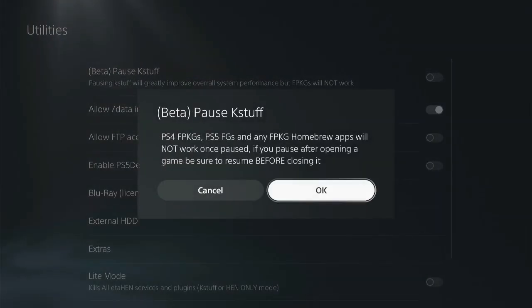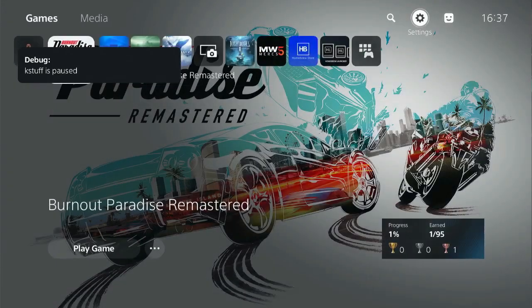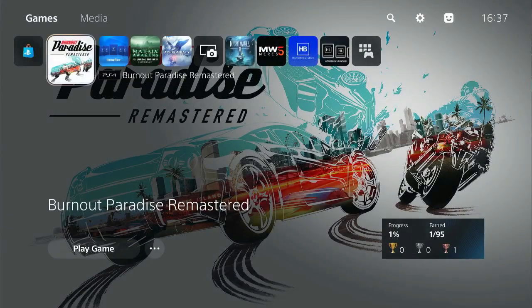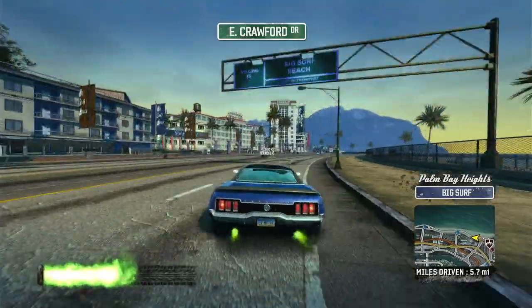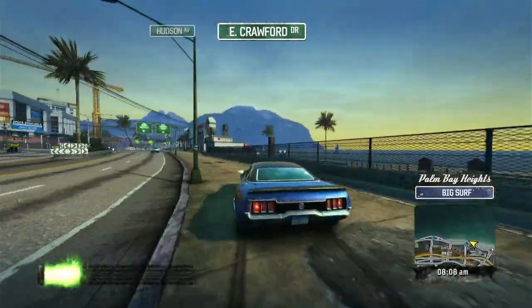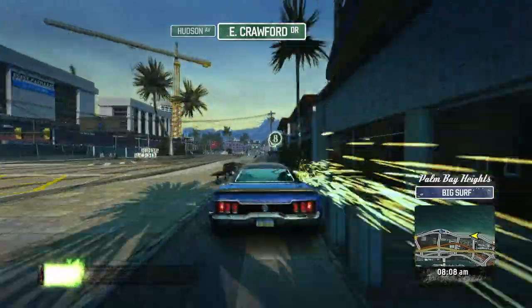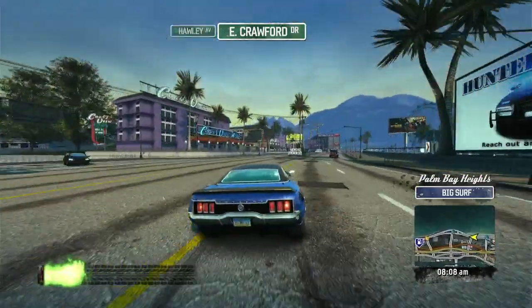Enable the Pause Case Stop option and hit OK to continue. Return to the dashboard and maximize the game running in the background. By enabling the Pause Case Stop option in Utilities, my jailbroken PlayStation 5 starts to load Burnout Paradise Remastered faster and smoother. This is how you can boost the loading and performance of all of your installed games on your jailbroken PlayStation 5.